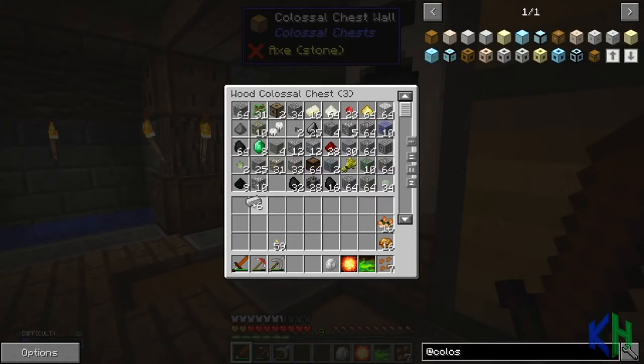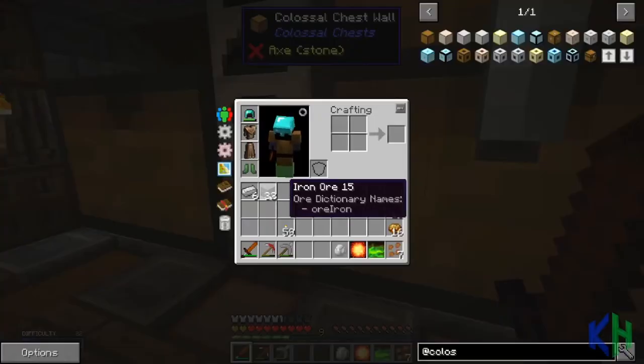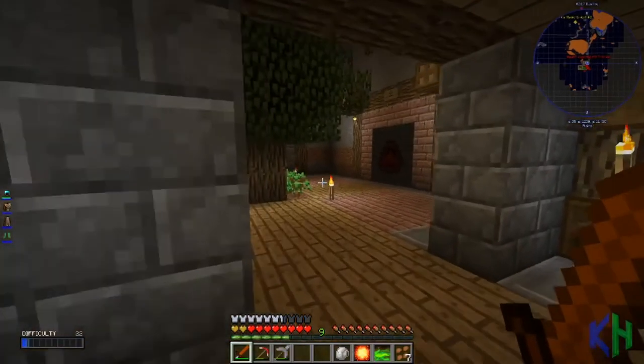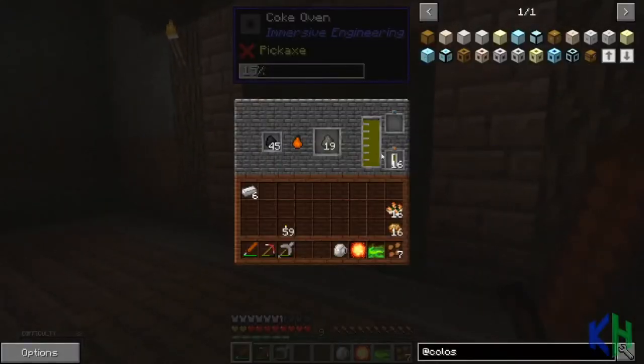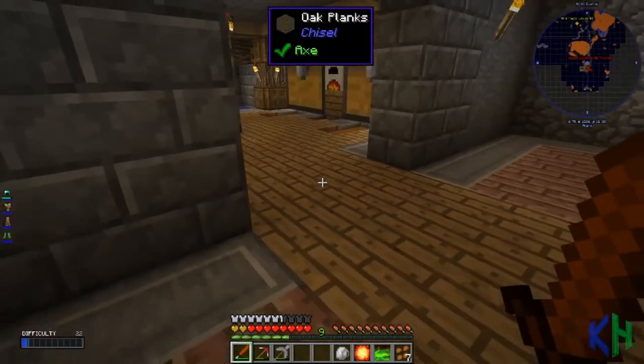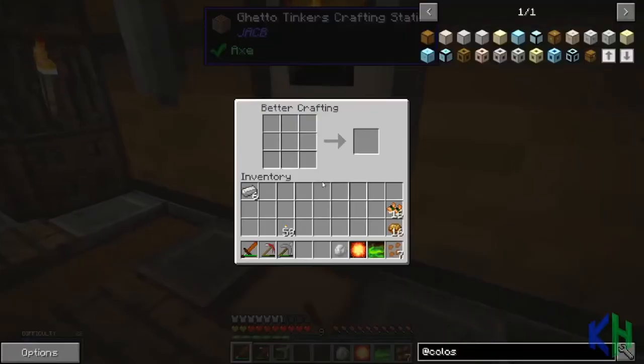There it is - some iron. Not quite half a stack but it should do. We can make it a bit faster. I want to make a drum because this coke oven is going to fill up and when that fills up it'll stop making chemical coke. So I'll make a drum now. I can't make tanks which are a little cheaper, I believe - tanks don't hold 16 whereas drums hold I think 120-something buckets.